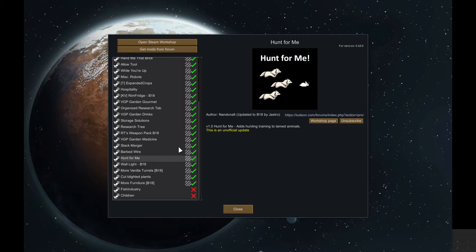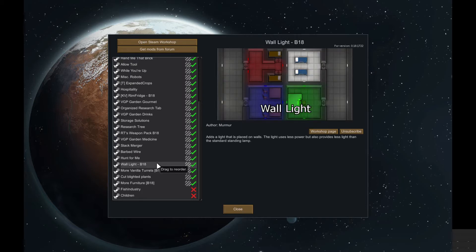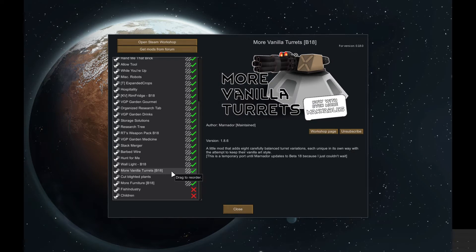Hunt For Me — you can use your animals to go hunting. Wall Light — you've seen that I've used that a lot. It just saves space on the floor and it means your corridors don't have to be as wide. Much better. More Turrets — we've not got that far yet, our research is shocking, but we will get there I promise. We're going to have lots more interesting turrets going on.